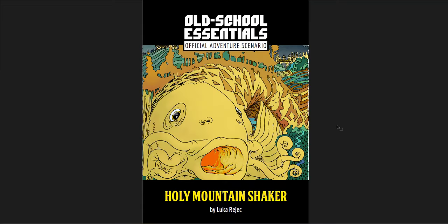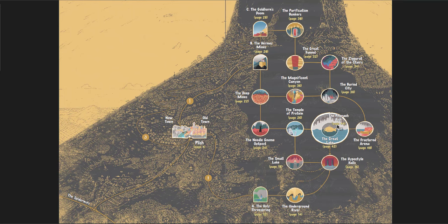Number eight is Holy Mountain Shaker by Luka Rejic. This is a fantastic adventure — less of a dungeon and more of a point crawl, as you can see from the map. First of all, the map is gorgeous.